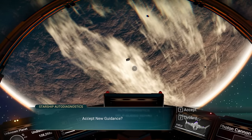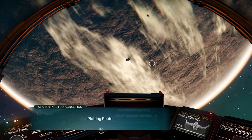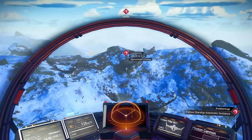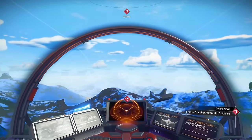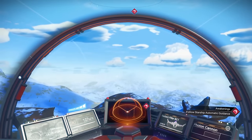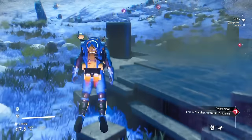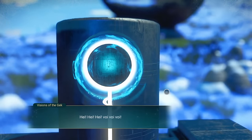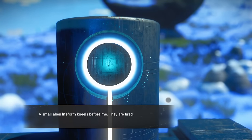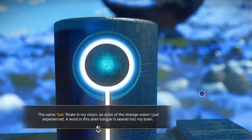You're going to get another message containing some storyline. Accept the guidance — it's going to actually show you where the fuel source is located. Just like before, you can choose to either land right next to it or fly there. Landing right next to the alien-looking monolith is what you're going to want to be doing at this stage. There's always going to be three glyphs around this thing, so just scarf up all the words you can — definitely helps to understand what they're saying.